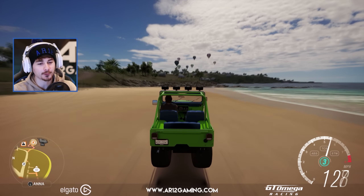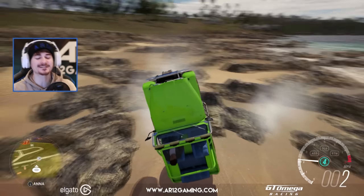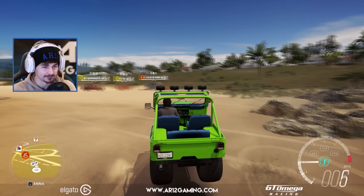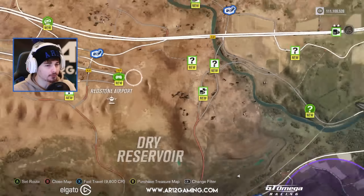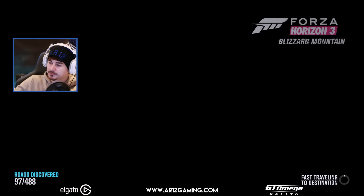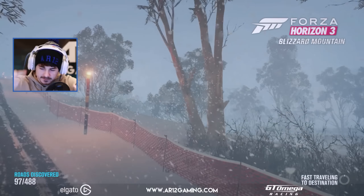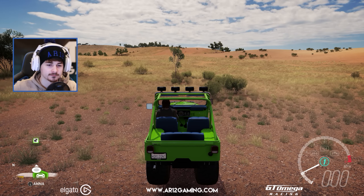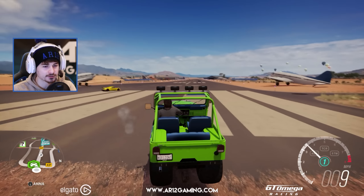Anyway, this was Forza Horizon 3's first ever monster truck. This thing is so cool to drive around in — it's just different, and that's the thing I like about it. Let's end this video with a front flip or a couple. Let's go all the way down the runway at maximum speed — when we get to the speed trap, stomp on the brakes, see how many flips we do, and if we land on our wheels, then who knows. We have to crush the Hennessey first.